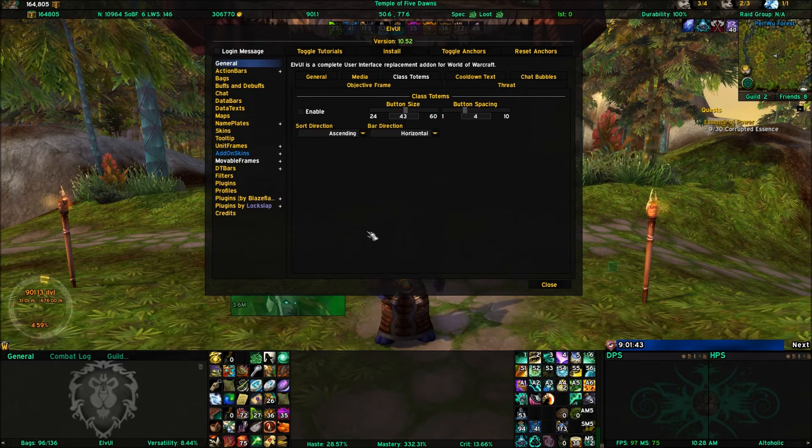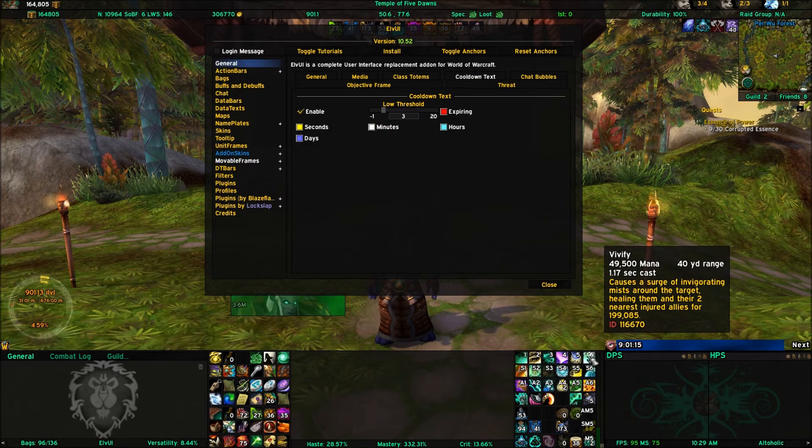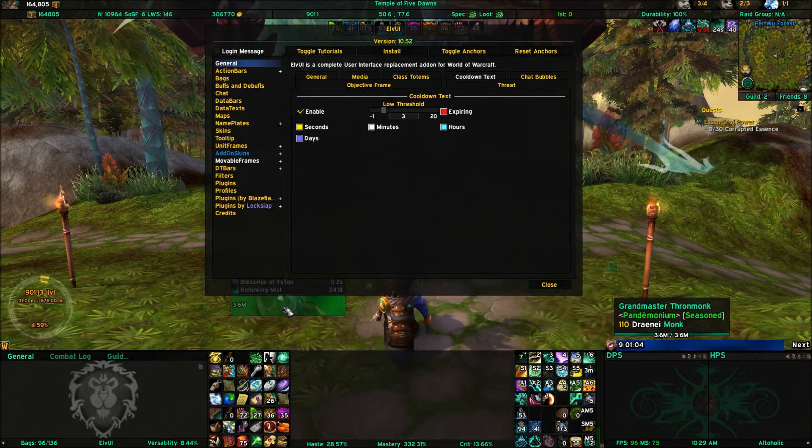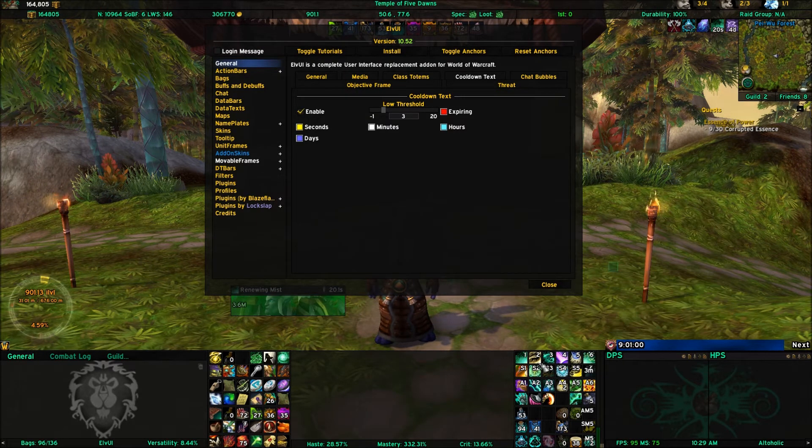Class totems are usable for things like shaman totems. You can change the number of totems you see, the size of the button, and decide whether you want them ascending or descending, horizontal or vertical. Cooldown text is the text that shows up over your buttons when you use an ability. Once the number drops below three minutes into seconds, it turns yellow. If it was hours, it'll be light blue, and days will be a bluish color. You can change those colors anytime, and your threshold is the number of seconds before it goes red for a more precise cooldown.